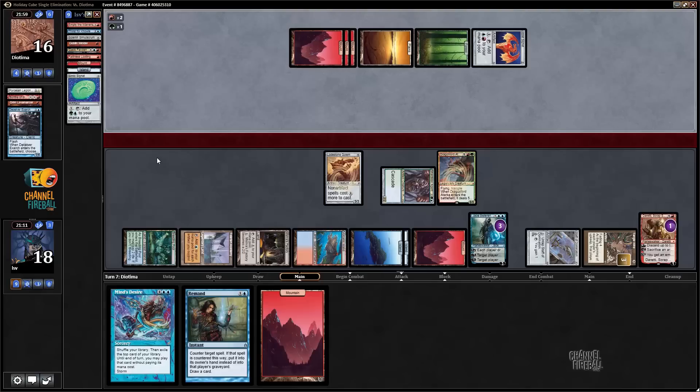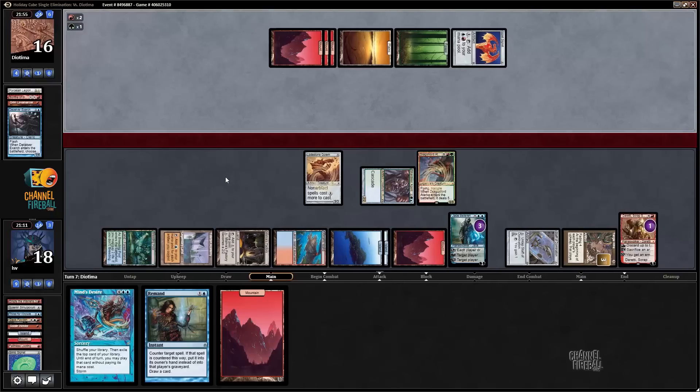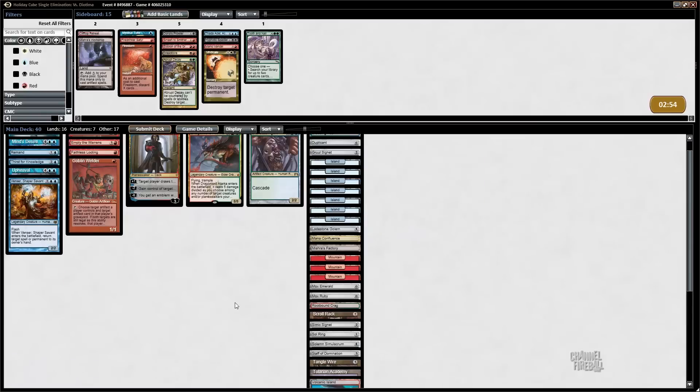My opponent has to have something pretty good this turn to not die. Any blocker technically means they don't die, but they can't be in good shape. White-red four-color Splinter Twin — the good side. I saw a Porcelain Legionnaire, a signet, Manic Vandal — seems a little thin.